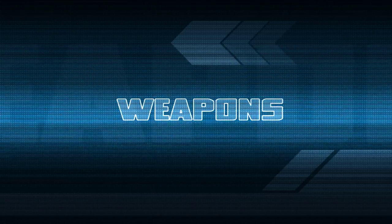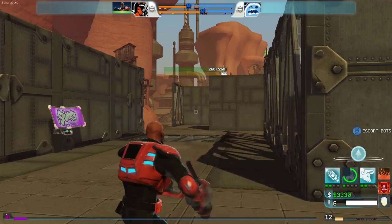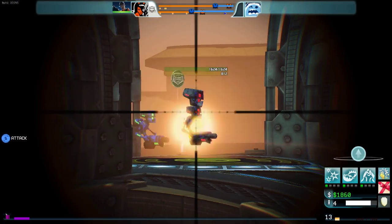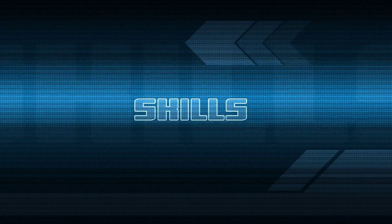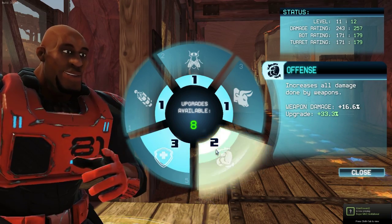Each pro comes equipped with two weapons. Each weapon has a primary and an alternate fire — the primary fire does damage, the alternate fire does a special ability. Your secondary weapon always has a grapple move as its alternate fire. Pros also come equipped with five skills: two of them passive, three of them active.